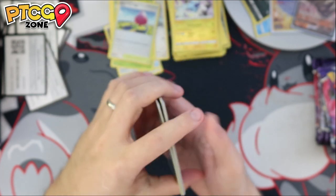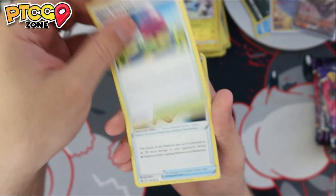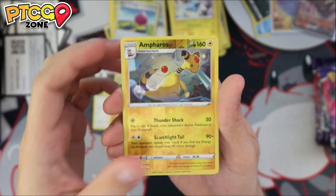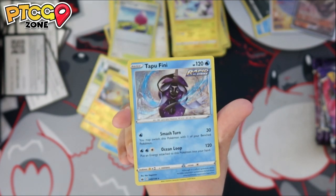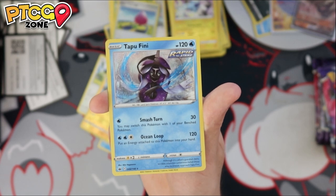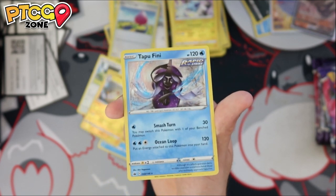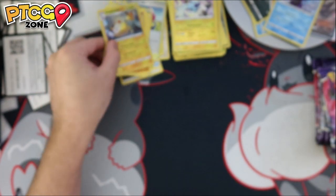Pack eight: Dark Energy, Dant Trio, Lucky Energy, Larvesta, Sabal, Ladyba, Squovit, Crabrawler, Ampharos, Reverse — and on the back, a holo rare Tapu Fini Rapid Strike. Interesting card — Smash Turn does 30 damage and you may switch this Pokemon with one of your bench Pokemon. Ocean Loop does 120 and puts an Energy attached to this Pokemon into your hand. Probably a decent single-prize tech in Water-type decks, but the new Rapid Strike Urshifu holo from the last video is probably a better overall option — though Urshifu is a Stage 1, so Tapu Fini being a basic has merit.